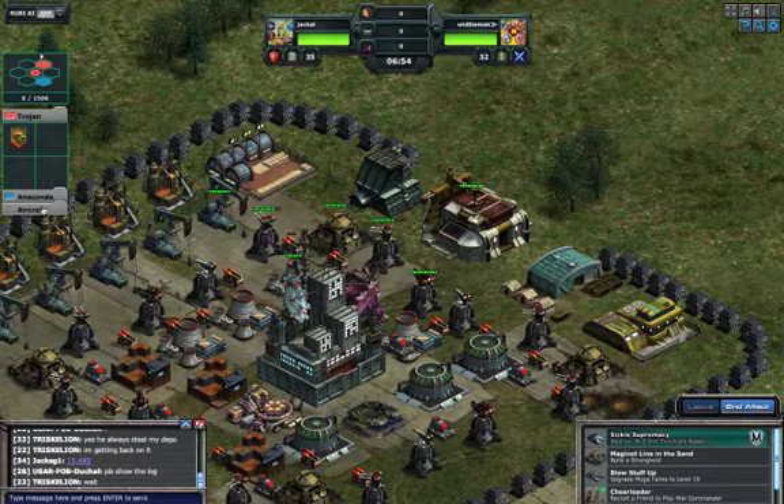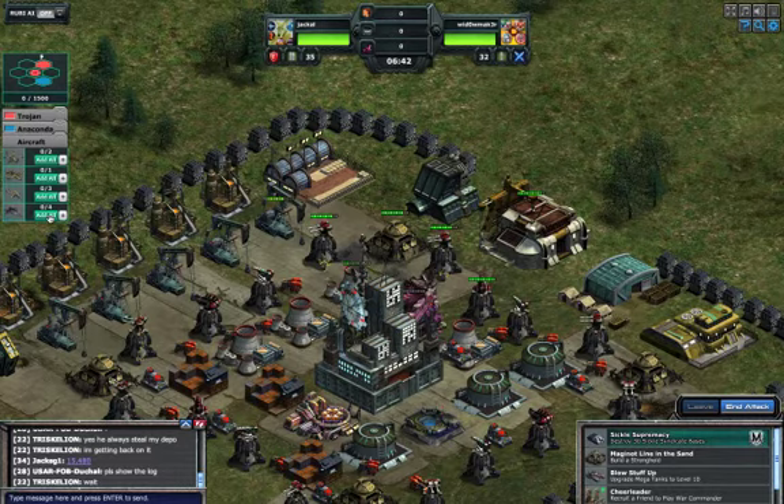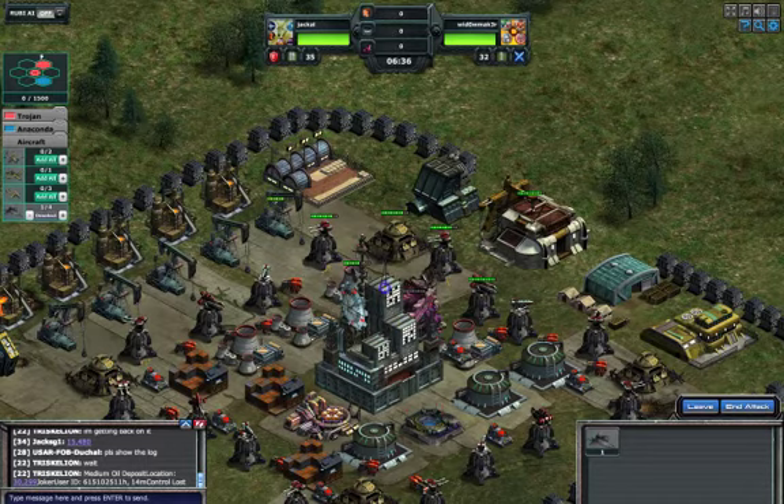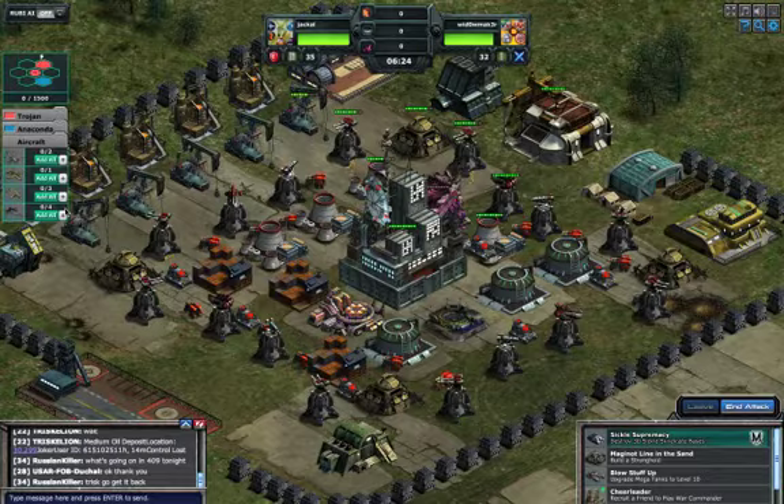All my raptors are intact — I have four of them and I'm going to deploy only one. Deploying one: it didn't take much damage, it shows up here, and there are a total of four raptors. Deploying only one now — bomb drop — but nothing got damaged.